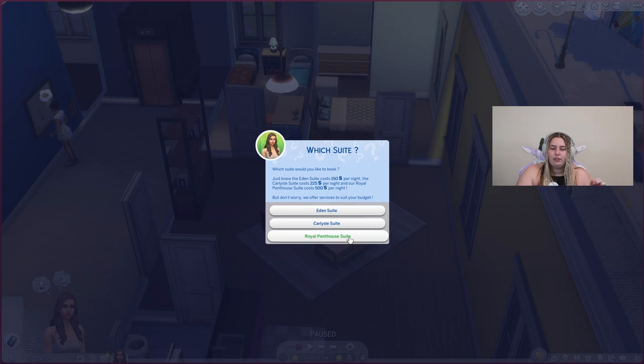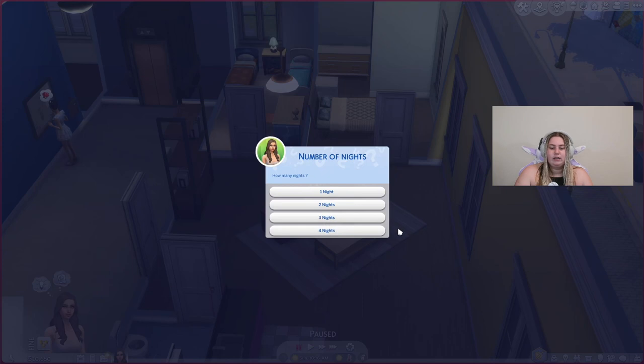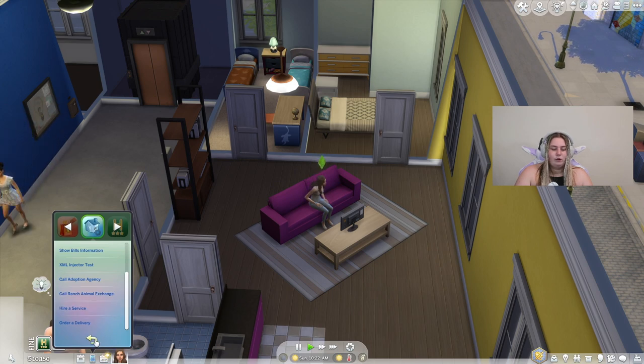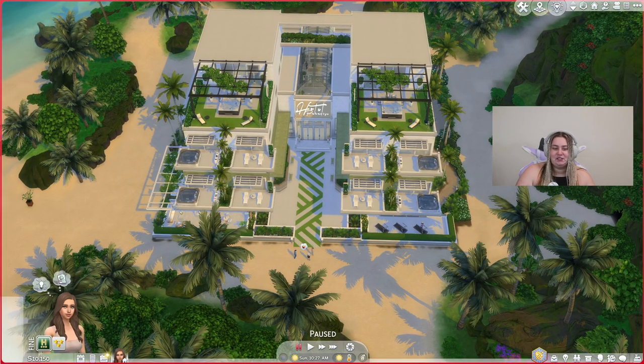You select the number of nights — 1 through 4 — and it charges you right there, then you travel to the hotel. This is the hotel, and honestly it's pretty cool. I put it in Sulani because it's a beach town and I'm getting hotel vibes from it. I'm a little upset they didn't put a hotel in Island Living, but now we have a mod for it. This hotel is so well built — I very much enjoy it.